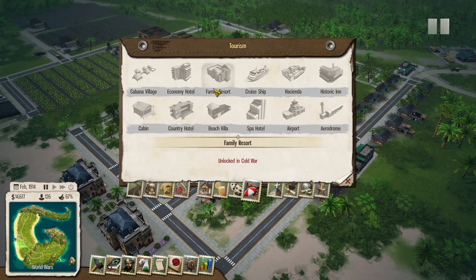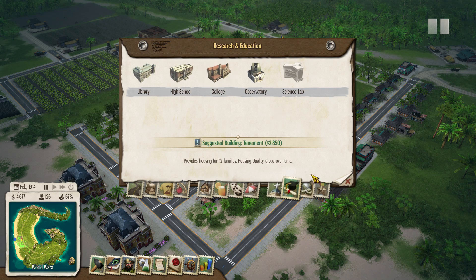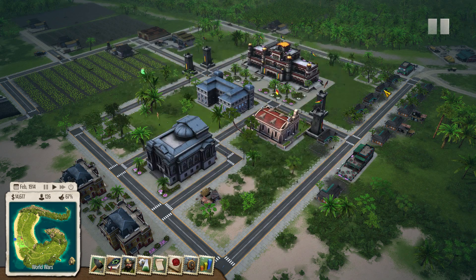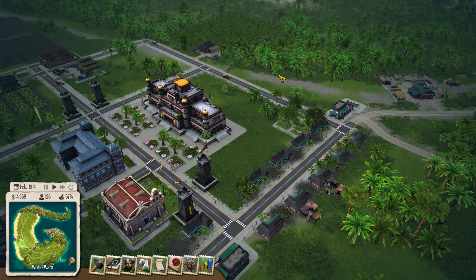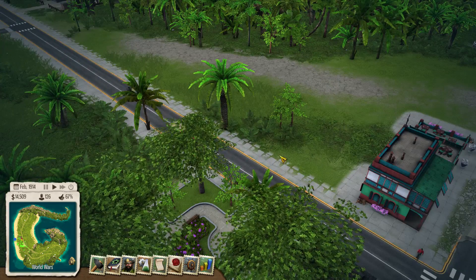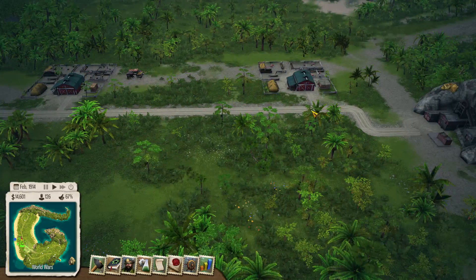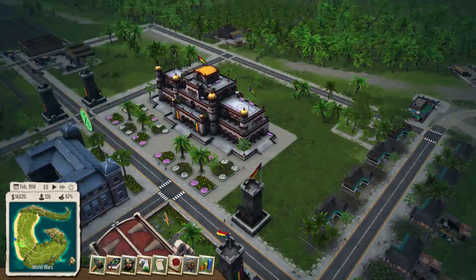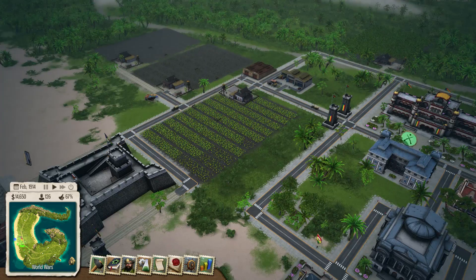We've also got a cabaret, ancient ruins, groceries, clinics, a church, and a police station — so much to do now. No tourism options until the Cold War era apparently. If you enjoyed this video and want to see me continue this sandbox, please let me know by leaving a like. Look at these trucks! Still a dirt road way out here though — I guess that makes sense. Thanks for watching — my name is italics and I'll see you next time.